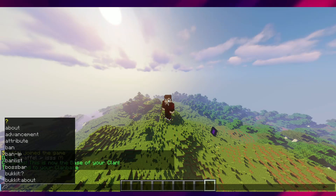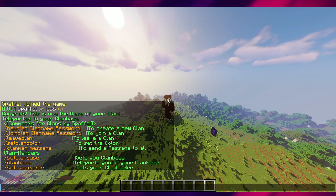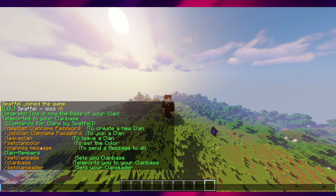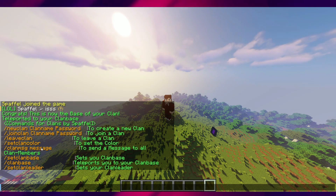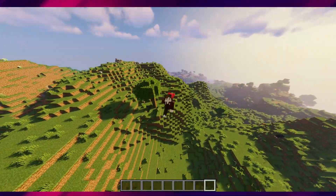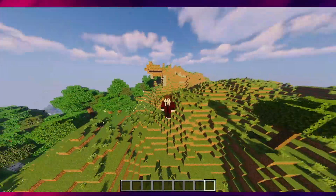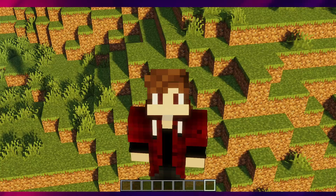Now I can show you all commands. We have: new clan — you can create a clan; join clan; leave clan; set clan color; clan msg, so you can send a private message to all your clan members. Then you can set the clan base, go to the clan base, and set clan leader. The clan leader will be able to kick people out of the clan.